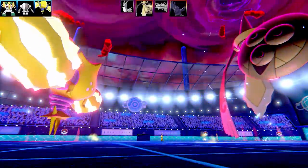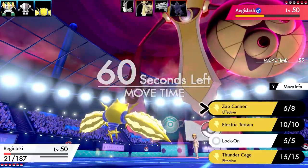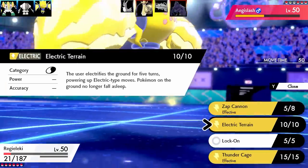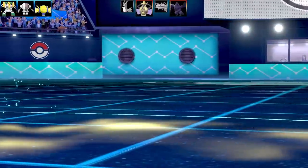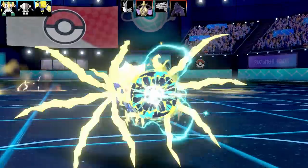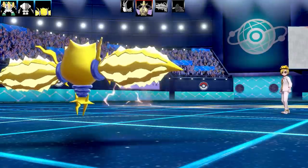Regieleki is no longer Dynamaxed, so I either have to go for Zap Cannon or Thunder Cage. Thunder Cage may not take it out, and I'd need Zap Cannon if it goes back into Blade form — Zap Cannon is 120 base power, and with Transistor and Electric Terrain it's going to do some really good damage. Aegislash actually swaps out in the last turn of Dynamax and Corviknight comes in. Zap Cannon lands on Corviknight — that Corviknight is going to get absolutely wrecked. Corviknight is dead.